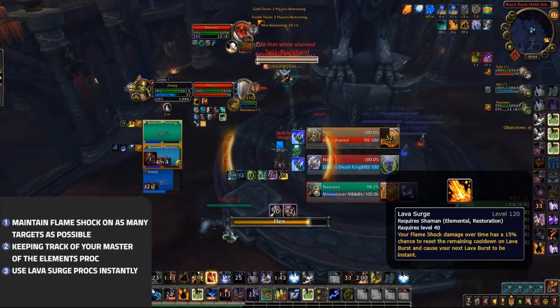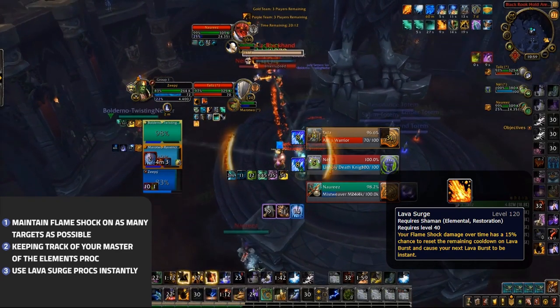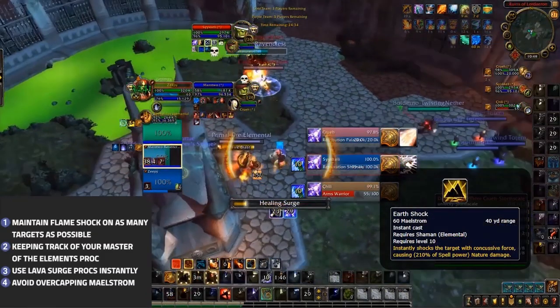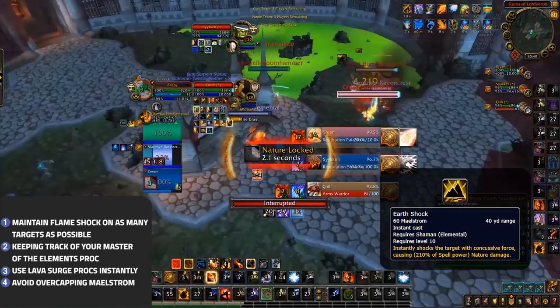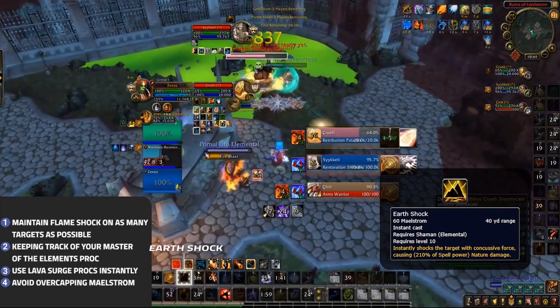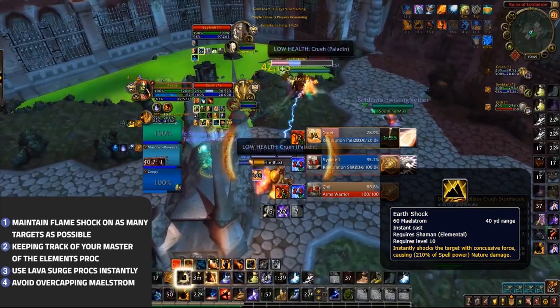This means also weaving in between Stormkeeper charges. Our next tip is not wasting Lava Surge procs — when you have a large amount of Flameshocks out, you'll be getting these very consistently. Sitting on a proc for too long can result in a lot of wasted damage. Elementals use Maelstrom to cast Earth Shock, which is by far your hardest-hitting ability in arena. Over-capping on Maelstrom and wasting potential Earth Shocks can have a negative effect on your overall damage. It's often worth sitting on Maelstrom until you can reach 20 Lava Shock stacks, however don't sit on 100 Maelstrom for too long.